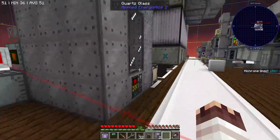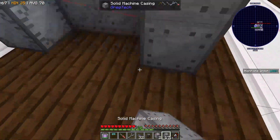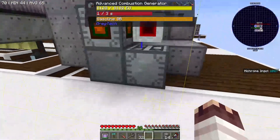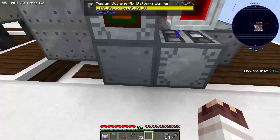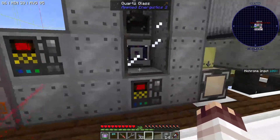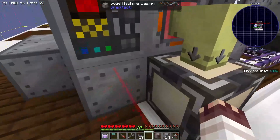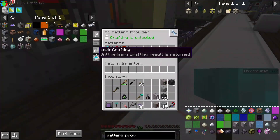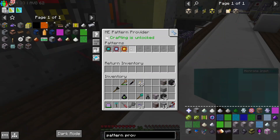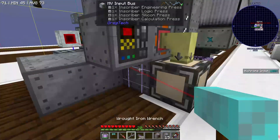I've decided to combine the implosion compressor with the large inscriber simply because it's maximally convenient — the costs are negligible, I just want things to be easier. Arch pointed out that using one HV energy hatch for two HV multi-blocks while you only have one singular MV generator pointing into a 4x battery buffer might be a bad idea because we might not be able to run both machines at once. In order to make sure that these two machines never run at the same time, they are now sharing an input bus. This pattern provider is set to lock crafting until the primary crafting result is returned, and it's going to have the recipes for both the logic processors and the nether star — so it is impossible for these two machines to ever run at the same time. This is very dumb.